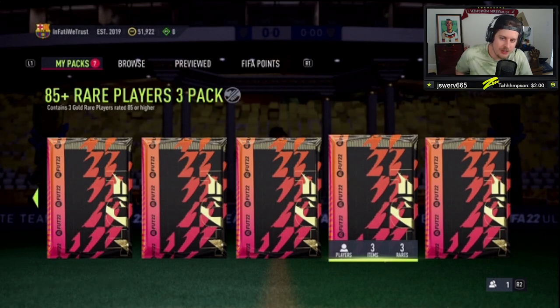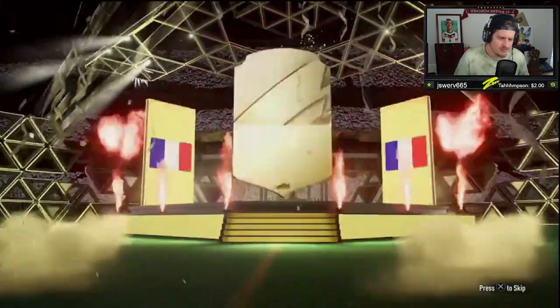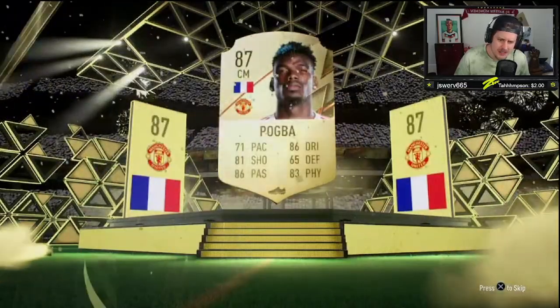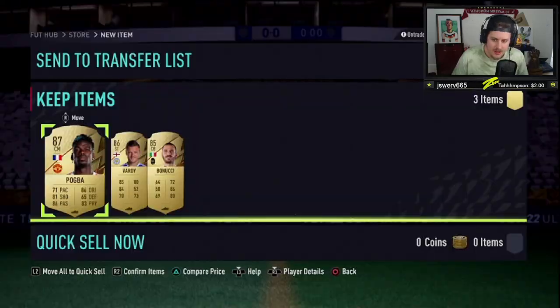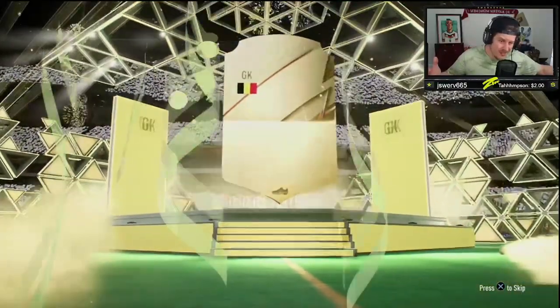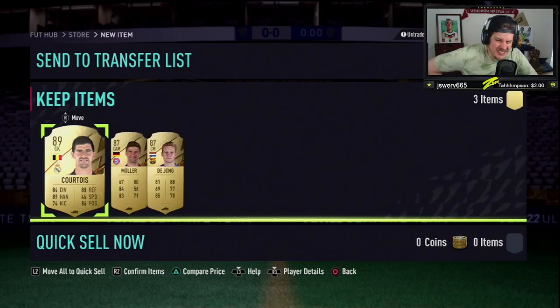Pack number one. I'm going to predict an 88, an 86, and an 85. We get an 87 Paul Pogba — but at this stage in the game, that's just not it. Then Courtois, 89. So that's 89, 87, 87. That's not bad — it's 47k and Courtois himself is like 30k, so you came away with some profit on that one.